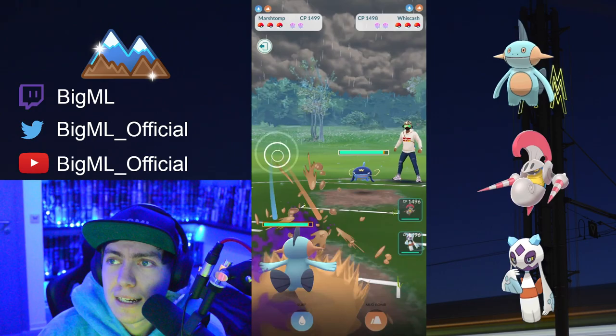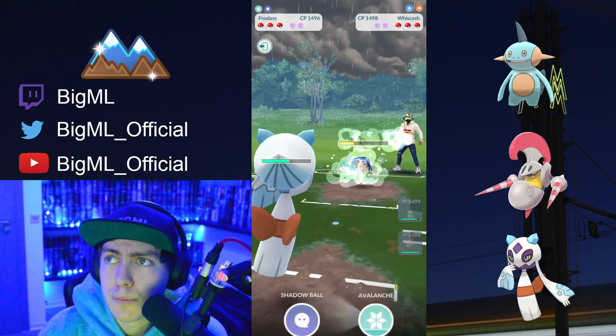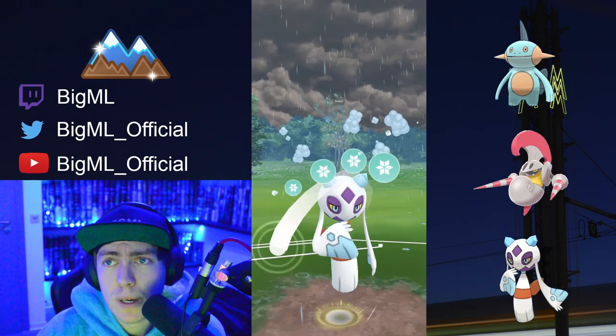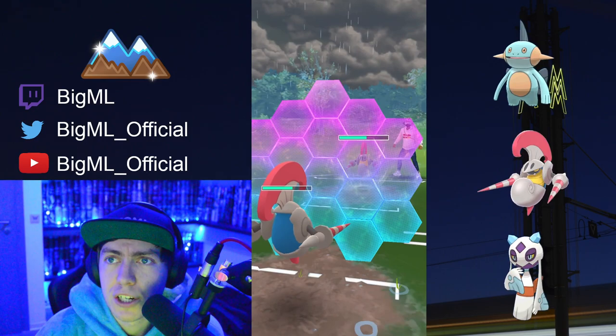We've seen this before — another Macargo lead. They go into the Whiscash, we're going to call the Surf, and right here I'm switching into my Frostlass again. I want to preserve our Whiscash and our Marshtomp for their Macargo. I'm surprised my opponent shielded here — I'm actually pretty happy about that. They go for the Mud Bomb, and we win the switch right here. They let it go, which worked very well for me because now they have less farm, and they have their own Excadrill in the back. We're up a shield with the mirror matchup as well.